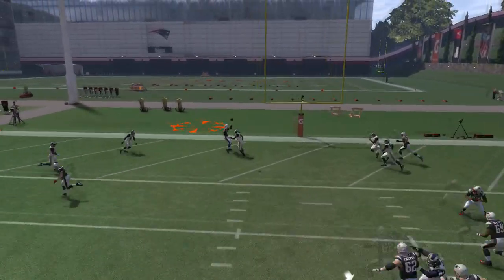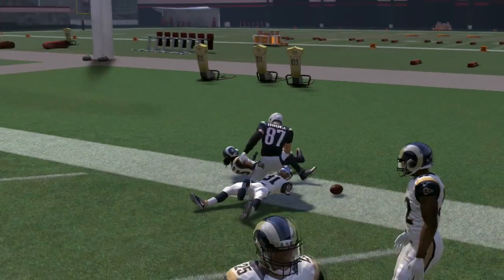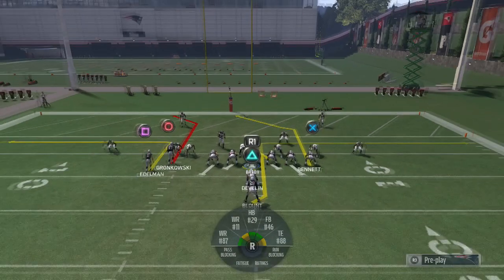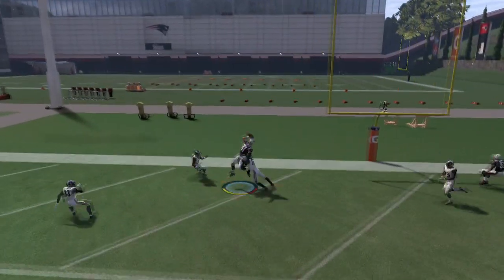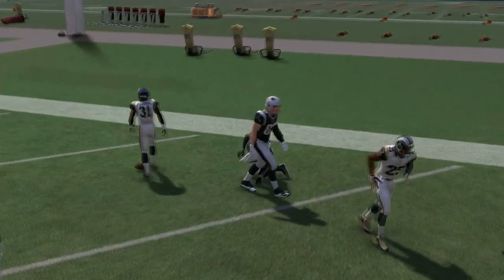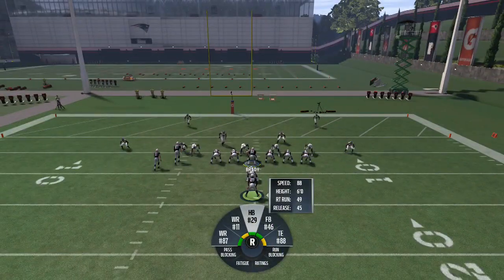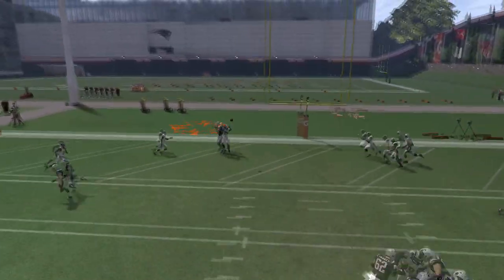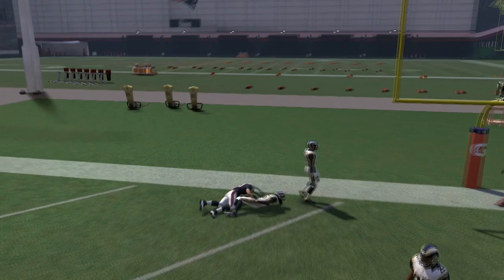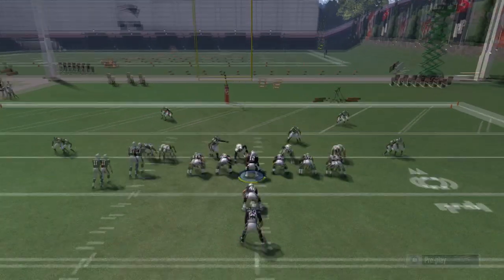As soon as he cuts to the outside, that's where you want to throw it. I've got Gronkowski there — you could use Randy Moss or any tall receiver. Hike the ball, and right there as soon as he cuts, come in with the ball. Really nasty, especially with someone who has a high spec catch. Notice we're getting that animation for a catch, especially with a receiver or tight end that has a high spec catch or high traffic catch rating.